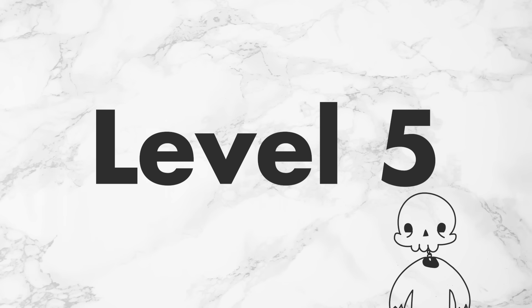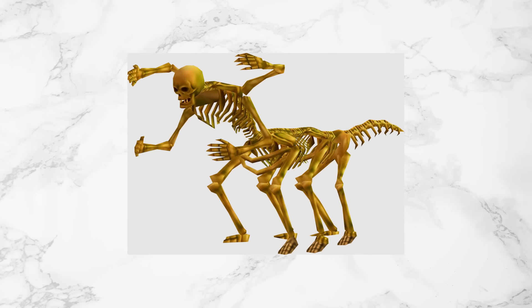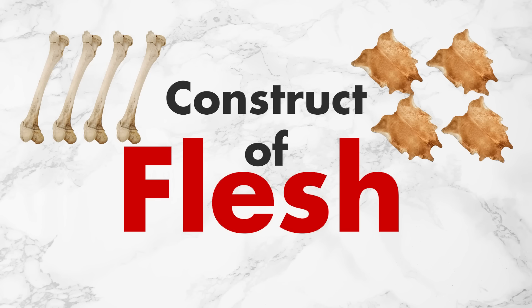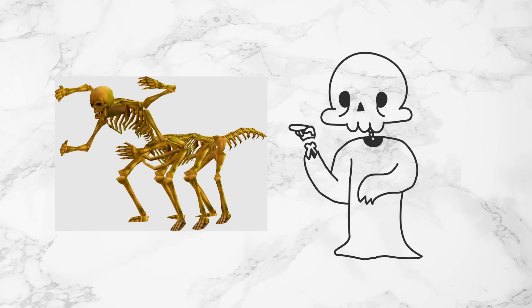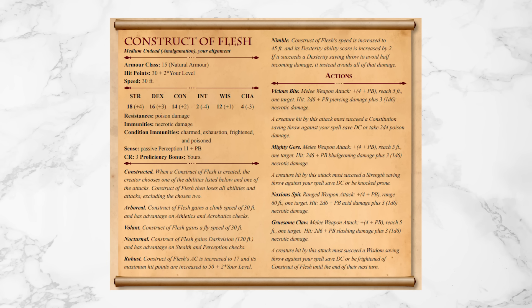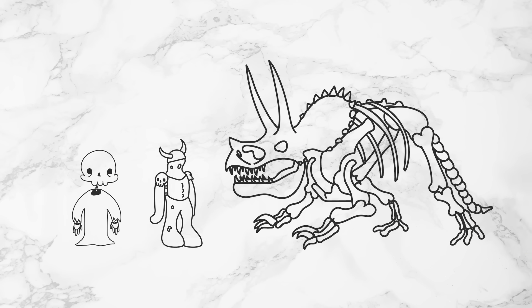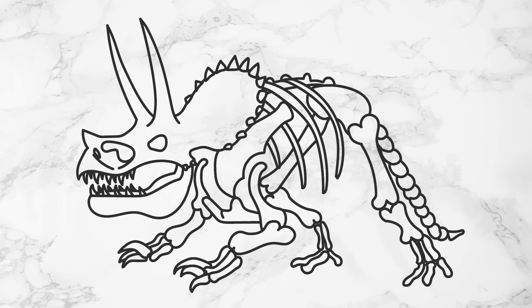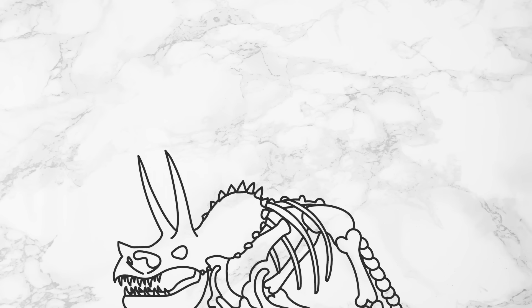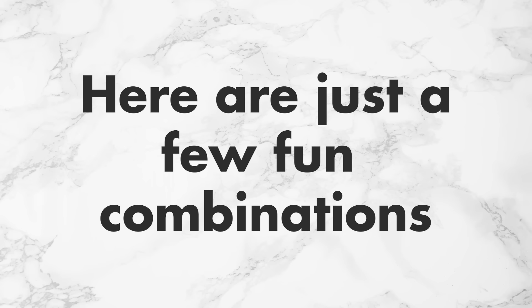Speaking of combat, level 5 is a level I am very excited about. At this level, you get Construct of Flesh, which lets you create an undead construct composed of the skin and bones of your fallen enemies. Not sure why it's called Construct of Flesh when it takes four bones, four hides, and some combination of scales, claws, and feathers to make. I would have called it Boney Crony. When you create your Boney Crony, you can choose one ability and one attack from a sizable collection of options.